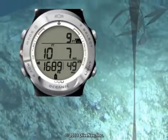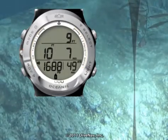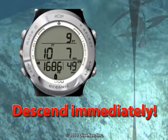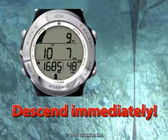If you ascend above the deco stop depth during a decompression stop, the Atom 3.0 will emit an audible alarm and will flash the red LED, full bar graph, and the downward pointing arrow. If this happens, you must immediately descend to or below the deco stop depth.